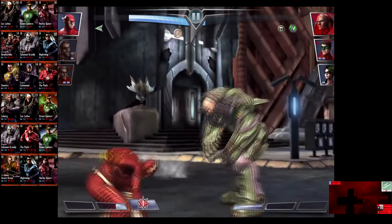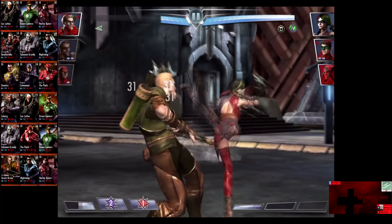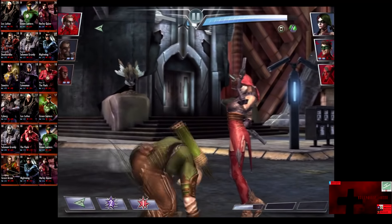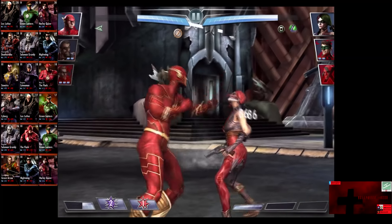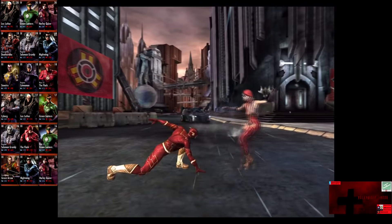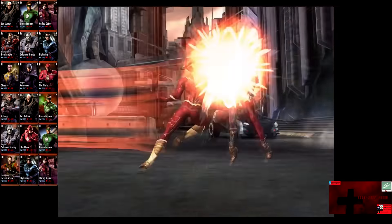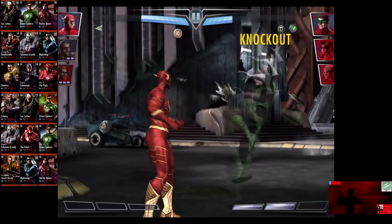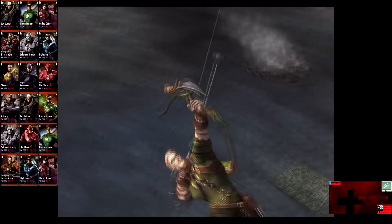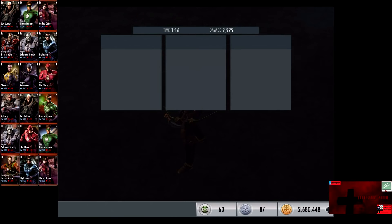Lex Luthor comes in with a Power Drain, drying up the Flash. But we do knock out Lex Luthor. Harley Quinn with a Cartwheel almost gets rid of Green Arrow. The Flash comes back in. Keep in mind you cannot get over two bars unless you're tagged in — new to this patch. We go off the Speed Zone, Harley Quinn is eliminated. Turbo Rite Smash blocks for 595. We go off Green Arrow's level 3 move and get rid of Green Lantern. No eliminations yet on our side.